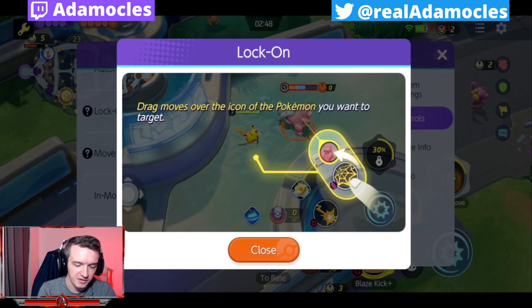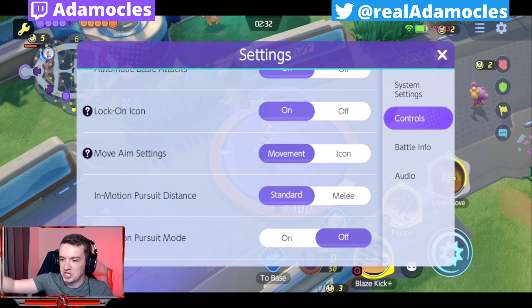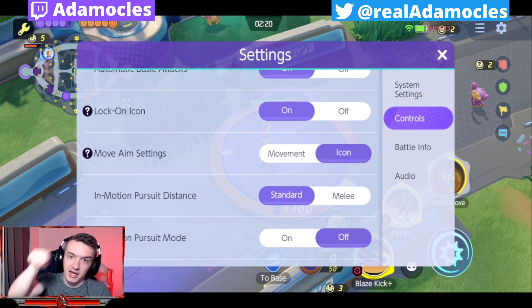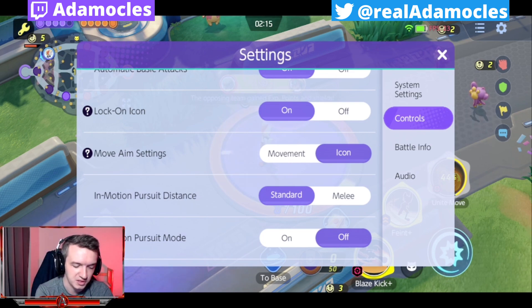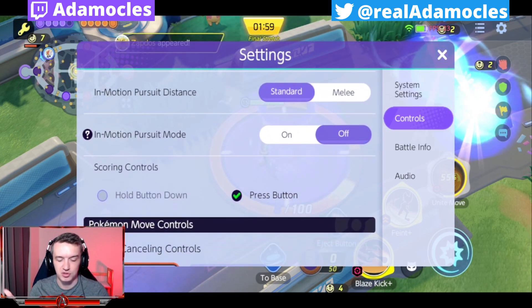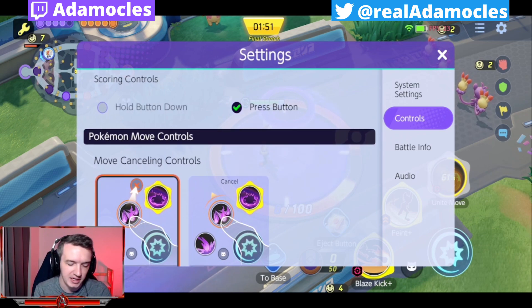As far as move aim settings are concerned, this is basically going to determine how you actually aim at the target. You can make it so when you want to hit, say, that Gardevoir, you can drag your move over to the target. This is kind of personal preference. I would suggest the icon option because you're going to be using the lock on icons — that's going to make it so if you want to hit an electro web on a certain person, you just press the button and move it over to the Gardevoir or the Snorlax. In-motion pursuit distance is kind of an auto pursuit feature. Some people like to put it on melee just so they don't accidentally turn around and hit somebody. I turn in-motion pursuit mode off so that I don't have that kind of issue — but you kind of just have to mess around with it yourself and decide.